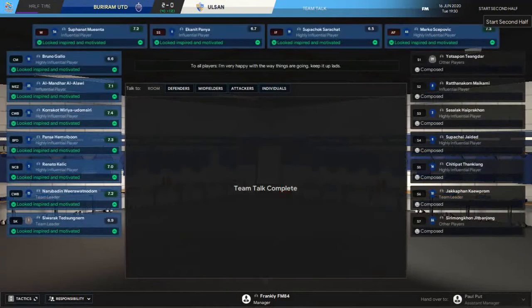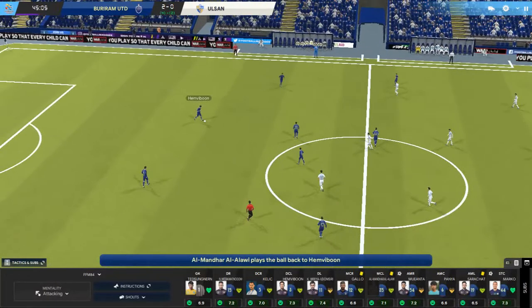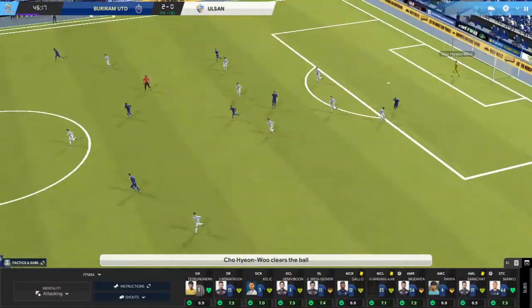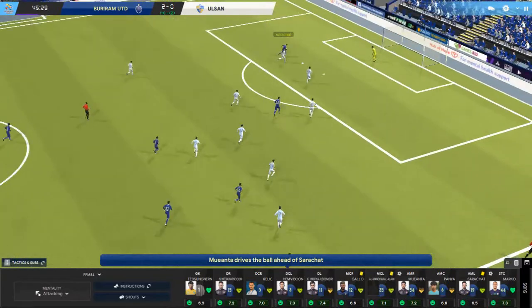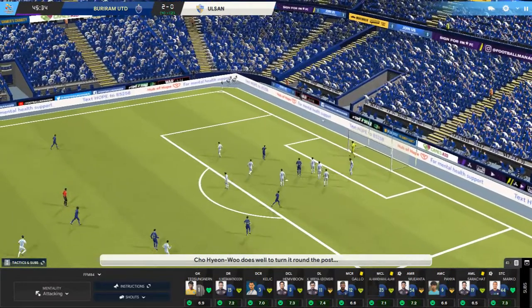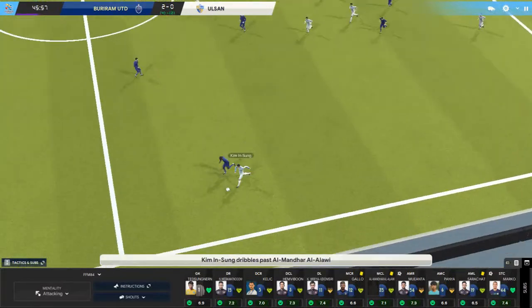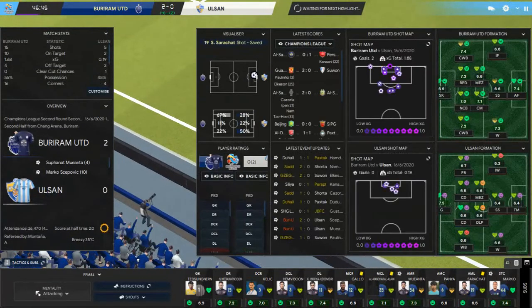A pretty good first half performance. We've got a two-goal advantage plus two goals from the away leg, putting us in a really good position. Not going to make any changes just yet even though Moanta is the one I think I'm going to have to look at soon. Ball's pumped forward from the goalie, only goes as far as their defender. Ball over the top from Moanta, Sarachat at the back post probably should have scored but it was a great save by the keeper. Al Alawi jumps in there — a bit dangerous, he's already on a booking.